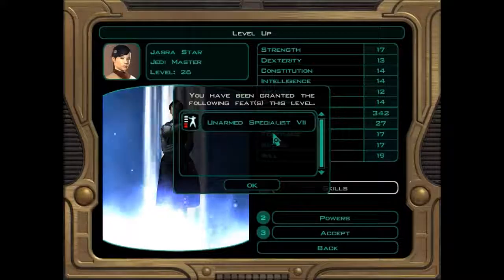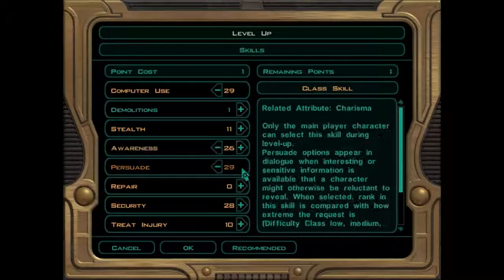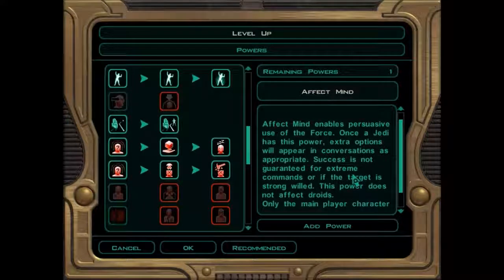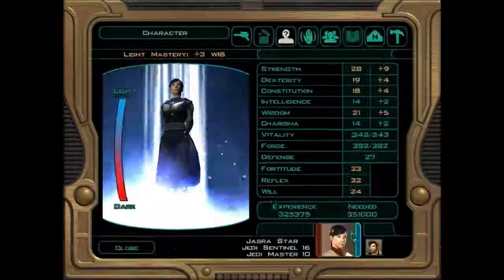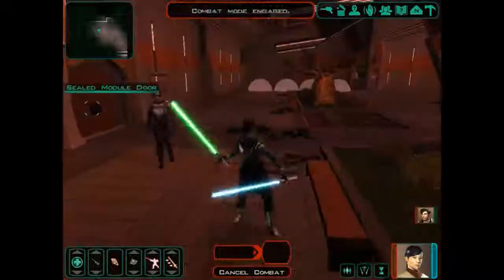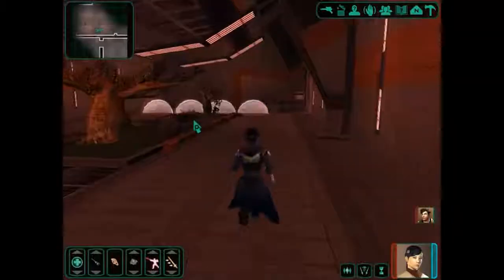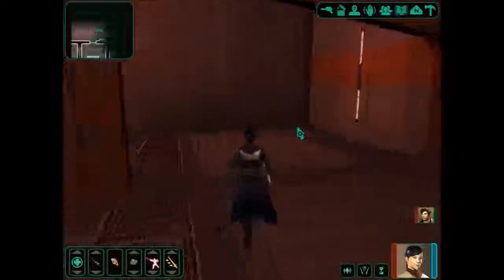We have leveled up as well, so let's have a quick look. Unarmed Specialist, level 7. I'm definitely not putting away my lightsabers, so we're not going to use that, but let's go Compute Use, Awareness, Persuade, and Security. We also get another power. We don't have Affect Mind yet — might be a little bit too late for that, but let's go with Affect Mind and accept that. Level 10 Jedi Master at the moment. Sealed Module Door — I guess we can't get through there. Let's head to Residential Module.